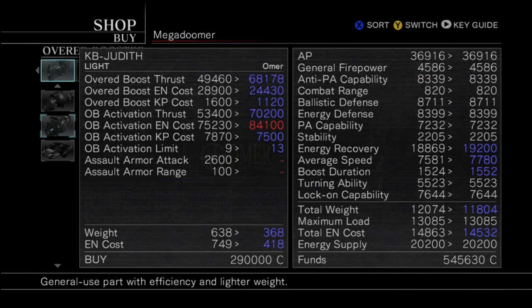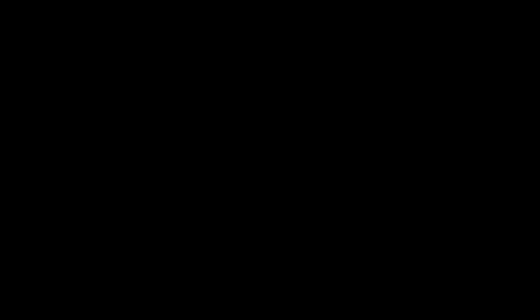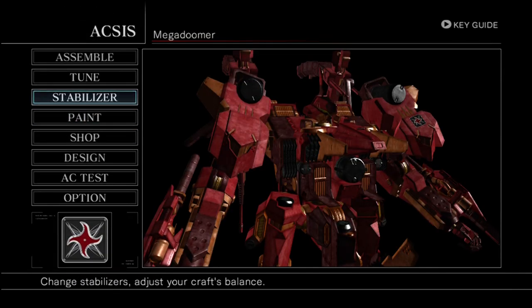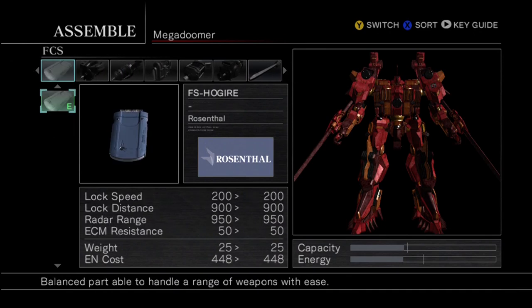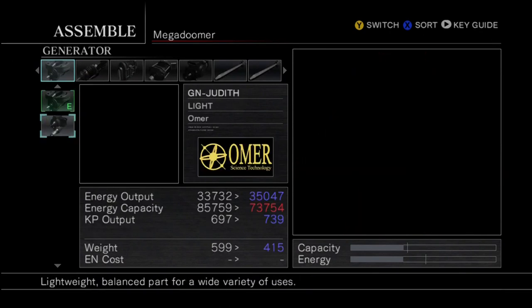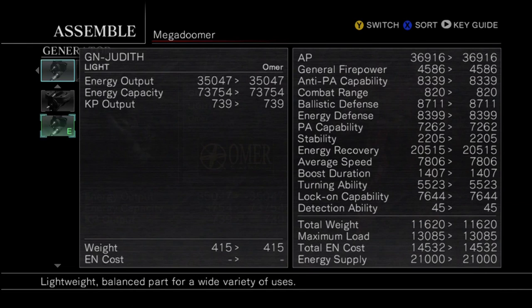I rarely use the assault armor — I've never even considered using it in any of the levels we've done so far. Today's level you could use it in, but if you use it you're getting rid of your primal armor for a bit, which leaves you very vulnerable to basic attacks and you'll lose a lot of health if you're not careful. So I'm actually going to get rid of the assault armor I have on. Those are going to be my two new upgrades. I just spent a lot of money, but I think it's well worth it. Even though these are light generators, they are very good.